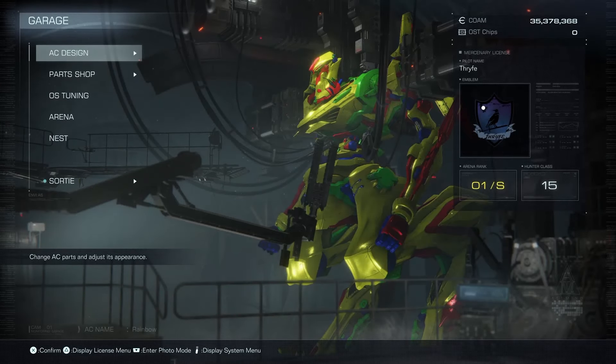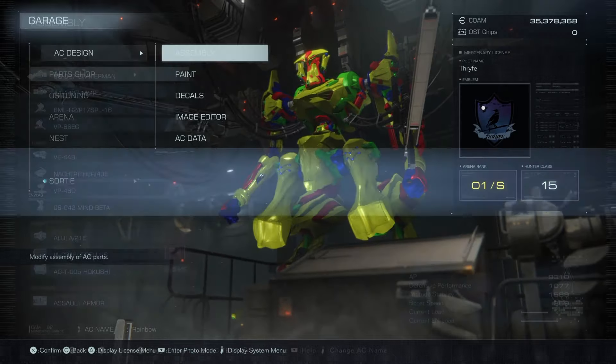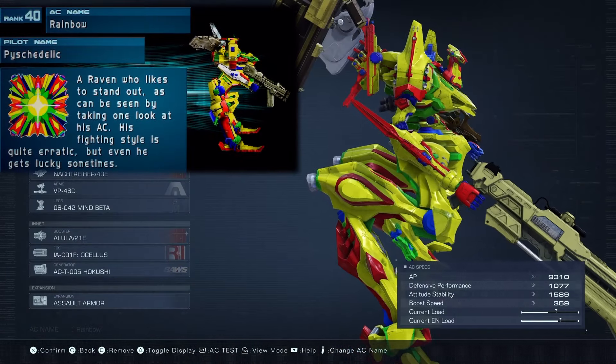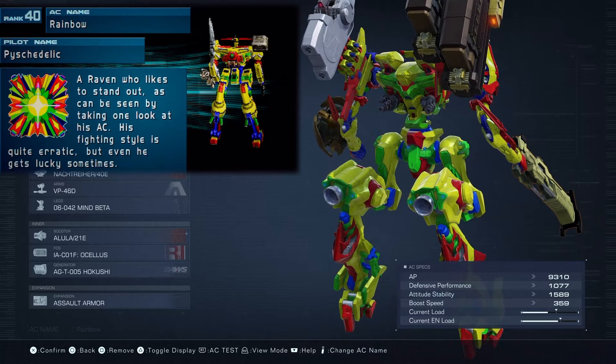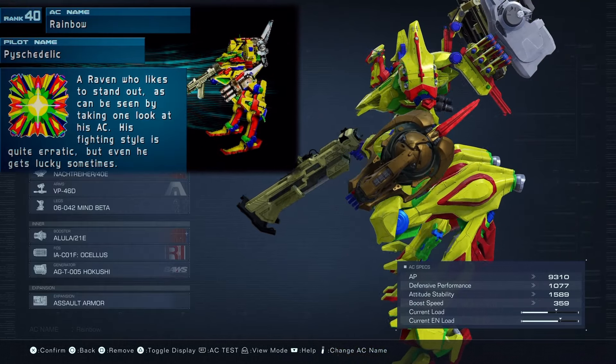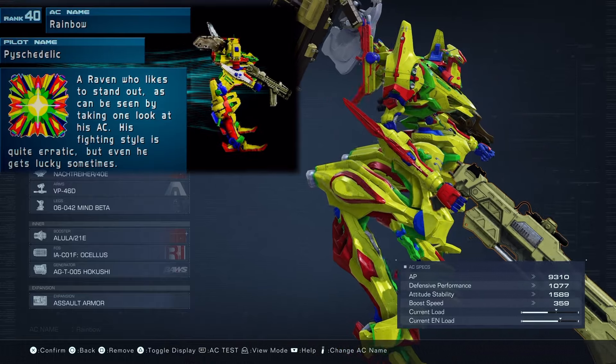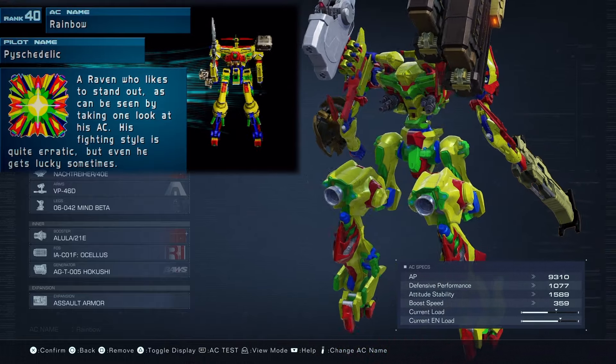What's good, people? I got another recreation for you guys this week. This one's from Armored Core 2. This time we got Psychedelic and his AC, I Murder. No, it's Rainbow. His AC's name is Rainbow. Man, this thing is loud as hell in terms of paint job. Look at this freaking thing. It's absurd, which fits well because the pilot likes to stand out.